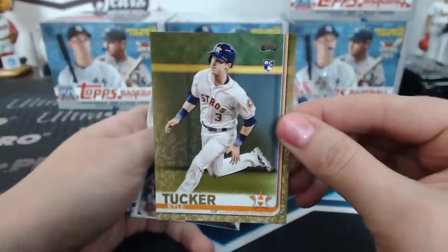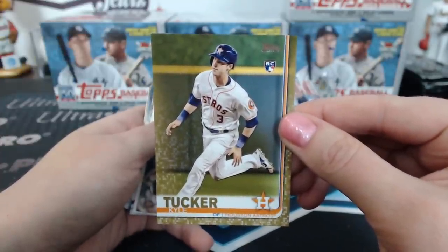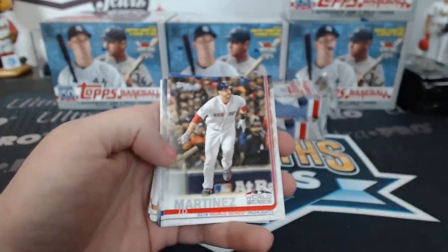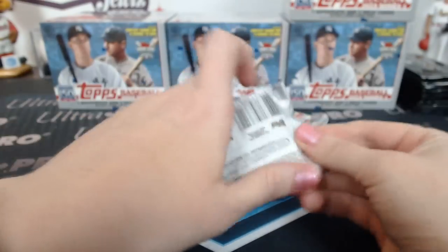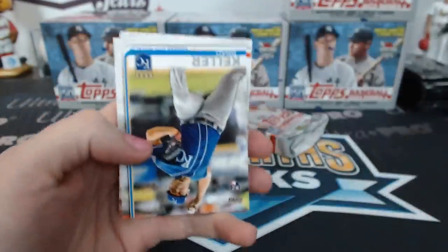Soto! A Kyle Tucker gold — add that to the Kyle Tucker pile. We've got a rookie, a gold rookie, and an auto relic. Houston hot case! Poor Astros cards — don't look.